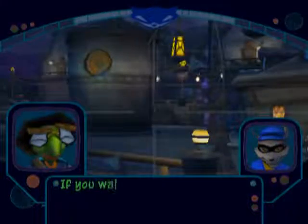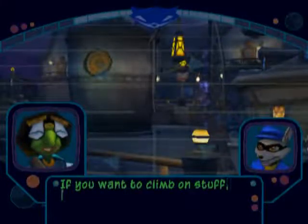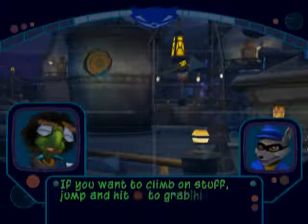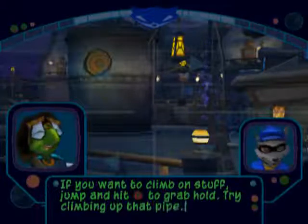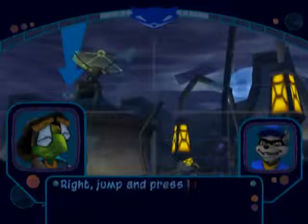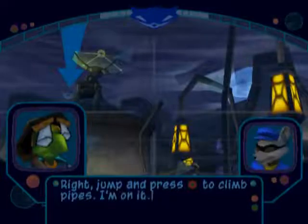If you want to climb on stuff, jump and hit the circle button to grab hold. I'm on it. Try climbing up that pipe — jump and press the circle button to climb pipes.